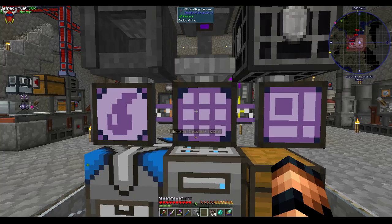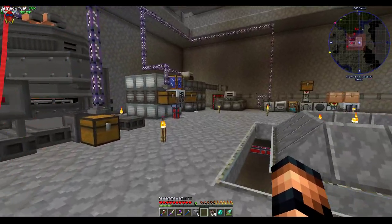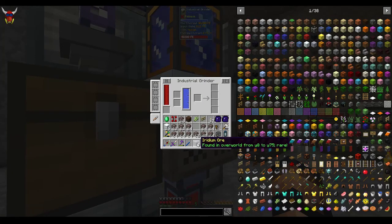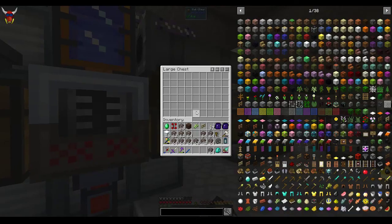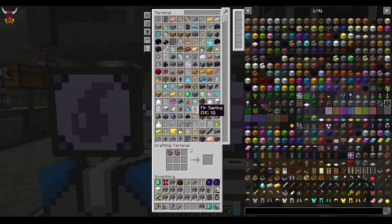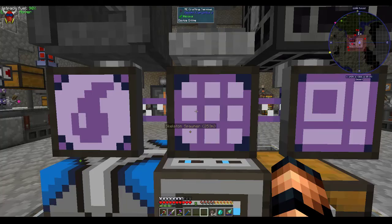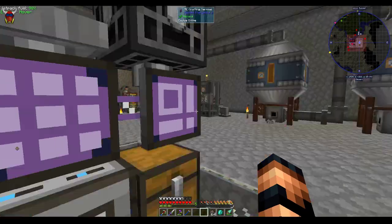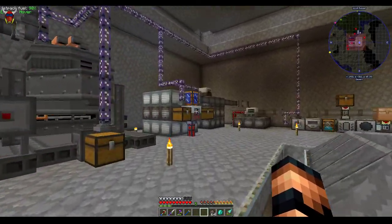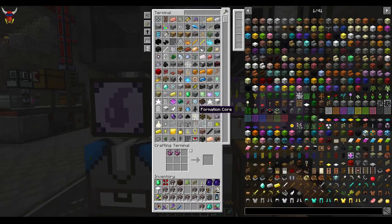Eight iridium ore is good for a couple of iridium ingots. Best place to process this stuff is right over here. I'll throw that in — that ore goes straight into ingots. And that is really it. That's the best way to get Iridium — probably the fastest.